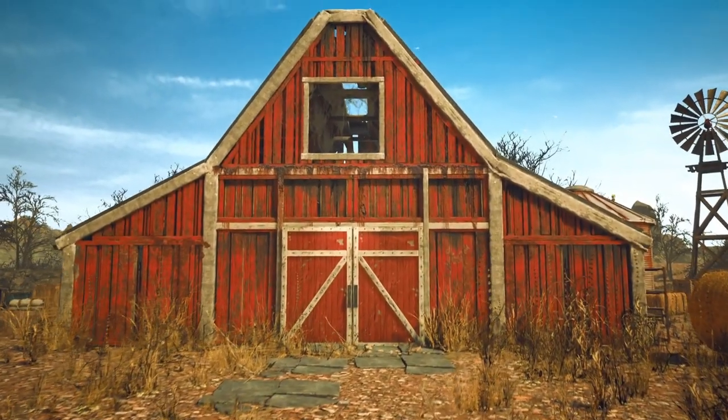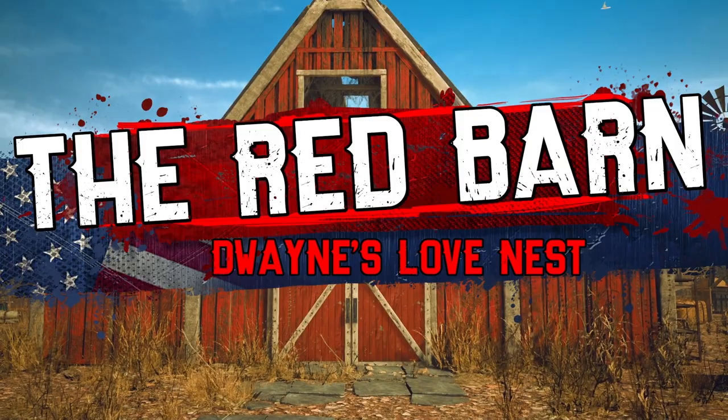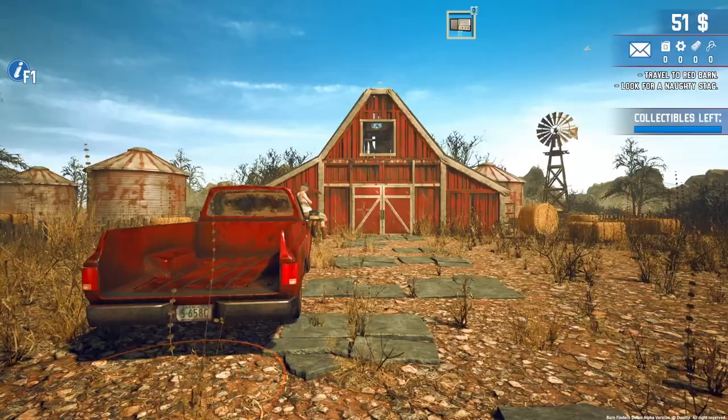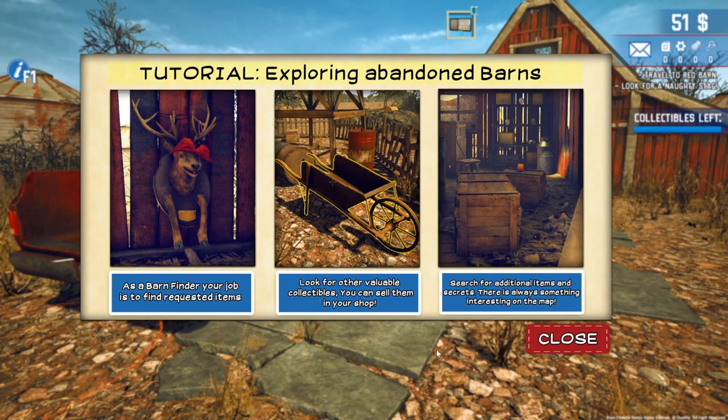Definitely red barn. Dwayne's Love Nest. As a barn finder, your job is to find requested items. Look for other valuables — you can sell them in your shop. Search for additional items and secrets. There is always something interesting on the map.